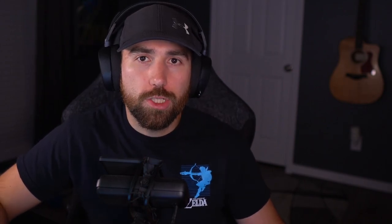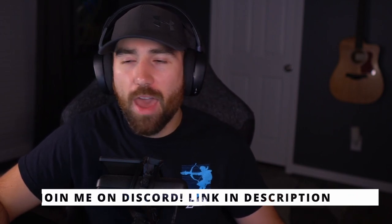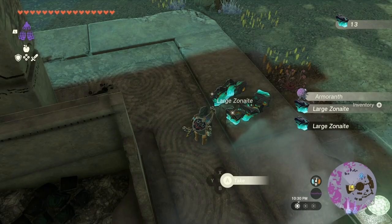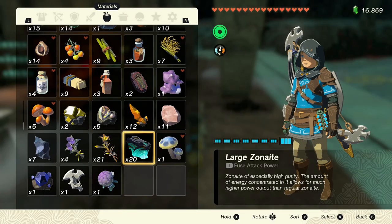Before we can start farming all of these large crystallized charges, you're probably thinking to yourself: how in the world am I going to get that much large zonite to farm all these? Well, the good news is there is a glitch that's going to allow you to duplicate these extremely fast. What you're going to do is duplicate your large zonite at each abandoned mine throughout your farming route. Let me go ahead and show you.